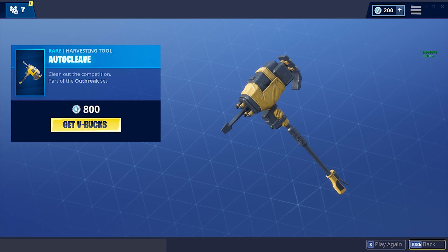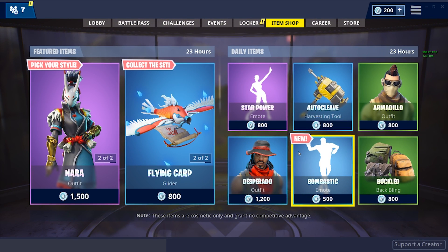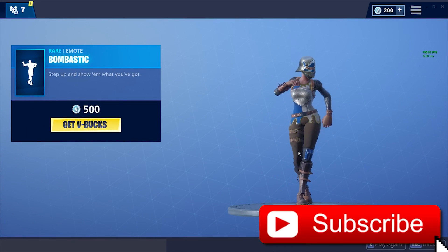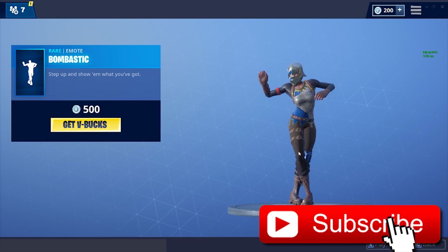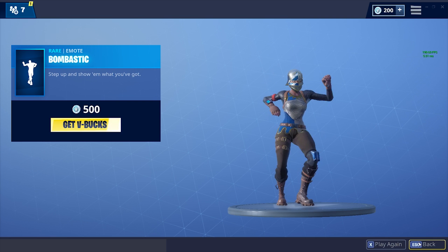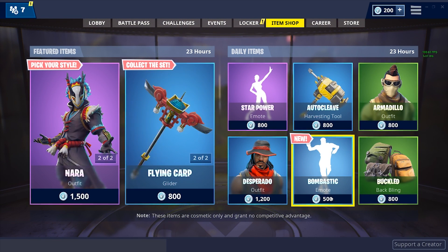Sounds like a really heavy pickaxe if you ask me. Then we get the Bombastic emote, which is the brand new emote that got added to the daily items — that is only 500 V-Bucks. Let's hear this one: 'Step up and show them what you've got.' All right, that's a cool emote, that's only 500 V-Bucks.